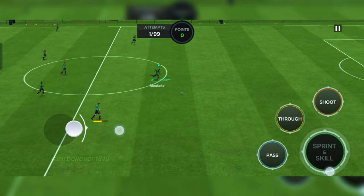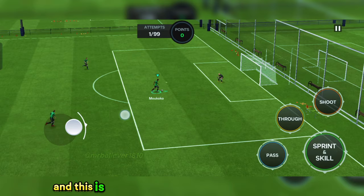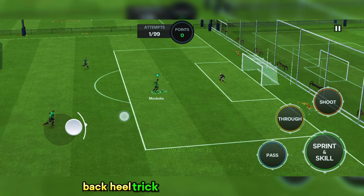In the first attempt I successfully did it. Here's the trick: first, move your player forward, and when you reach near the opponent's goalkeeper, the goalkeeper will try to rush. This is the perfect time to run away from the keeper. When you are moving away and the keeper is coming for the rush, this is the perfect time to click the shot button. You can see the back heel trick is executed successfully.